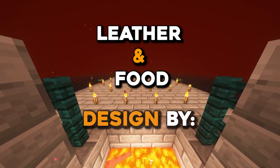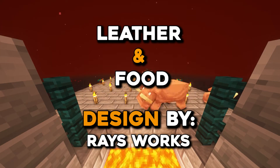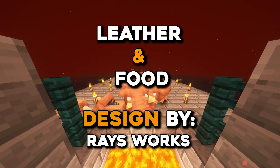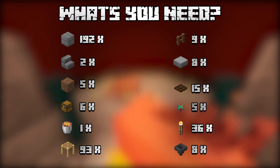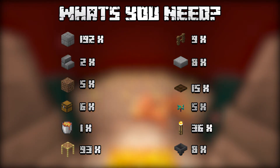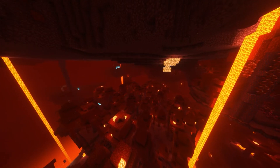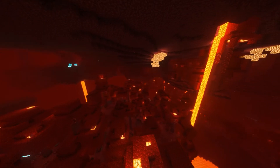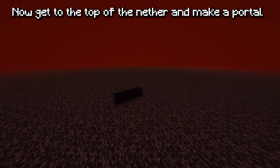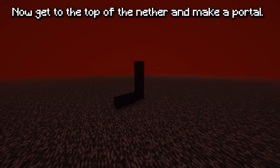Hello everybody, welcome to under Minecraft videos. Today we are going to make a new food farm in Minecraft. We need these items on the list. First, you need to find the crimson forest. Now get to the top of the nether and make a portal.